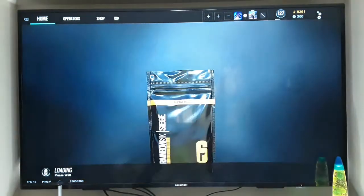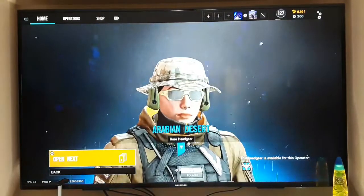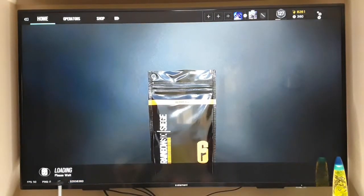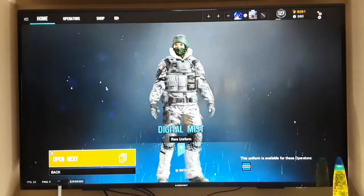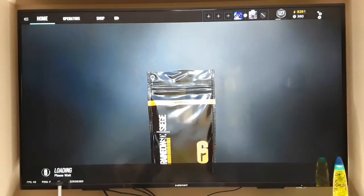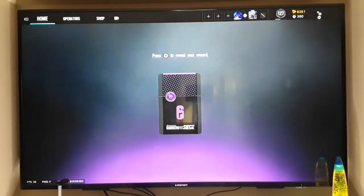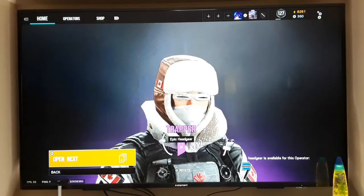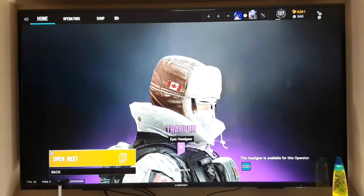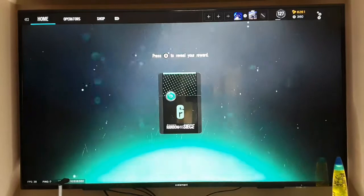Next alpha pack, another blue. We haven't gotten an uncommon, common, or purple yet. I don't really care about the headgears or uniforms, and later I'll go back and equip those to every operator unless it's really cool. That's the second thing we've gotten for Frost, so maybe we're just going to get a bunch of alpha packs full of Frost. Our first epic — I doubt it's going to be a Black Ice but hopefully. Why do you keep giving me more Frost things? I rarely use her anymore.